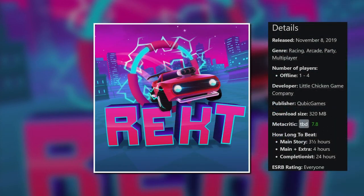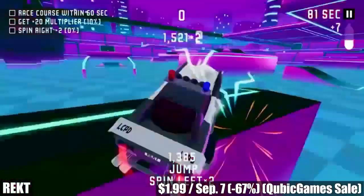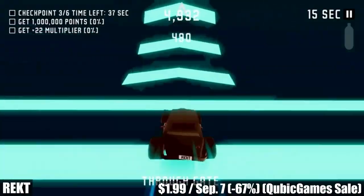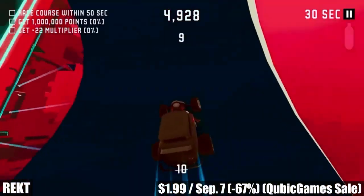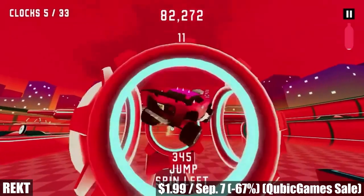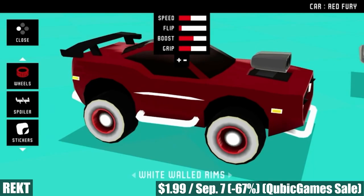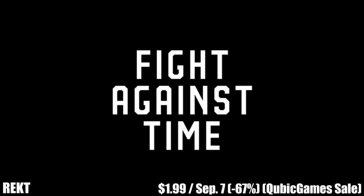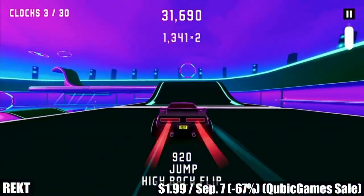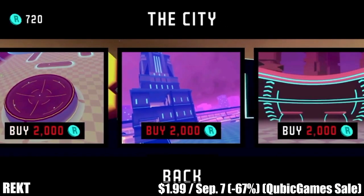Wrecked is an arcade-style racing game from Cubic Games with local co-op for up to 4 players. This game is all about pulling off awesome stunts behind the wheel — doing tricks and stunts is incredibly smooth and easy, and you can pull off sick combos from one trick or ramp to the next for awesome point bonuses. The game features 3 main areas to roam, more than 50 unlockable cars, loads of challenges, and multiplayer modes with a few extra arenas to explore. This is part of the Cubic Games Secret Sale — if you haven't purchased one of their games before, such as Coloring Book, the price for Wrecked is $1.99, marked down 67% until September 7th.